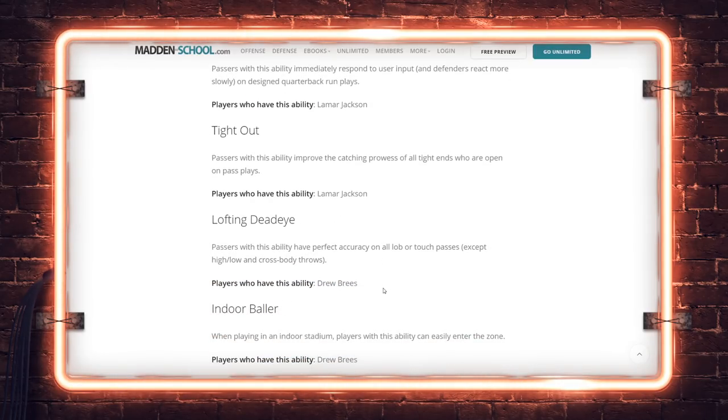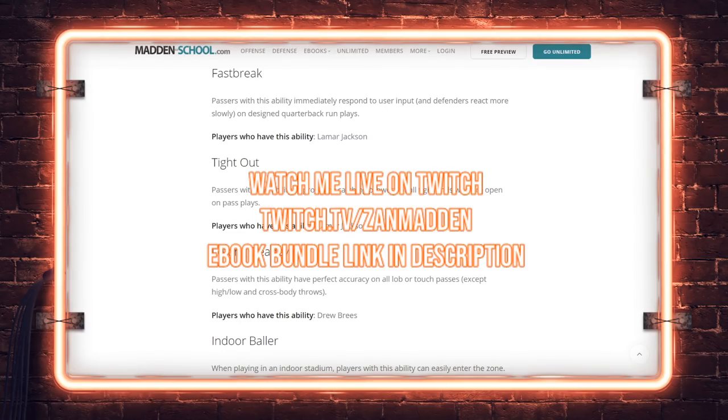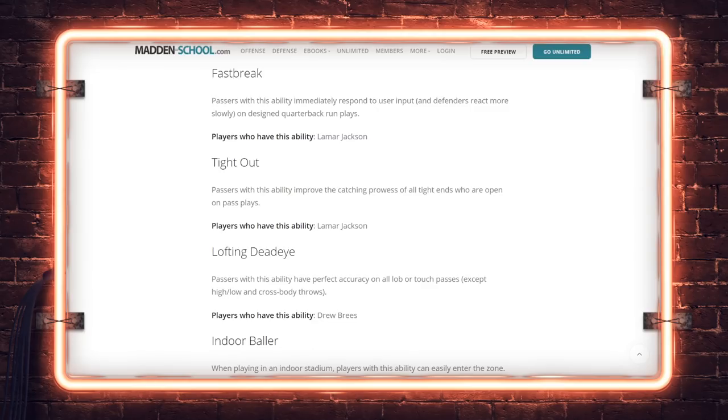Tight Out: this ability improves the catching prowess of tight ends who are open on pass plays — basically what Gift Wrapped was, hopefully buffed for tight ends. I ran single-back wing tight end offense so having Tight Out might be something to consider running three tight ends. Safety Valve: improved catching for running backs who are open. The difference is 'open' has some interpretation — are they five yards open or just with position?